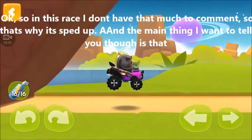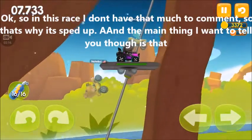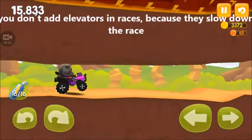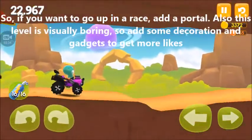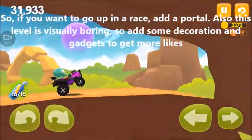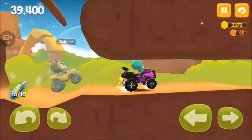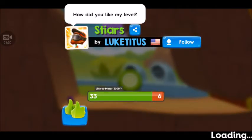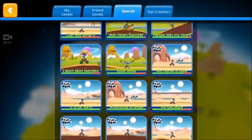In this race I don't have that much to comment on, so that's why it's sped up. The main thing I want to tell you is that you shouldn't add elevators in races because they take the fun out of the race — they kill the speed. If you want to go up real fast, add a portal. Also this level is very bland visually and has only the elevator as a gadget.